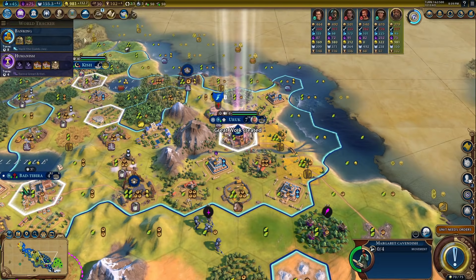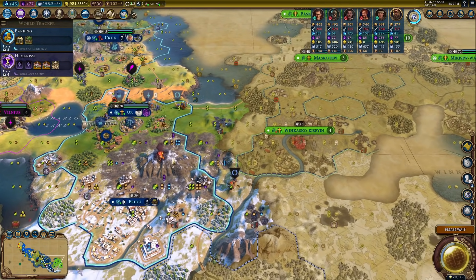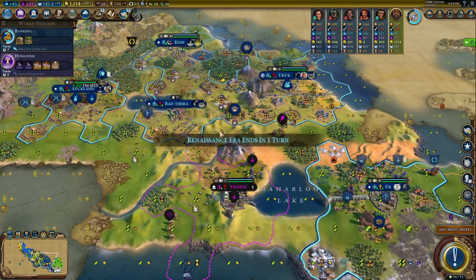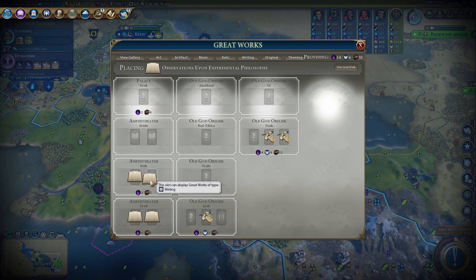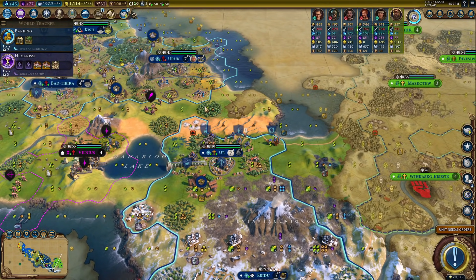Let's just do it in our capital and then go ahead and move this to an amphitheater. With all the cultists we're going to buy, this city keeps losing loyalty. We can flip that city over — how awesome would that be? When the patch first came out and you actually get cultists, it was amazing. I had this game — I think it was Ethiopia or something.